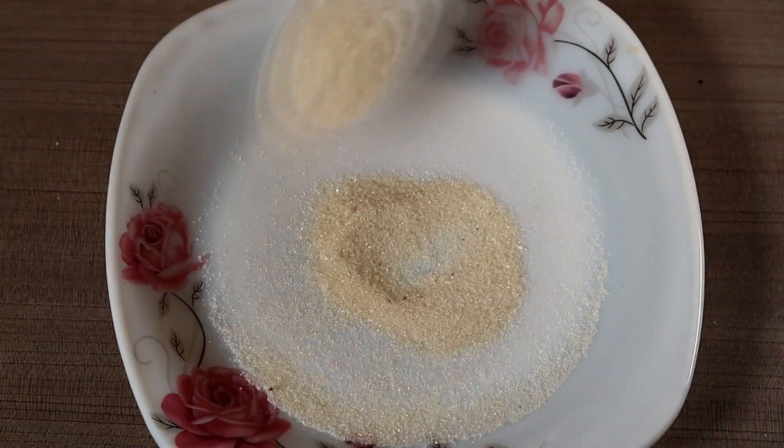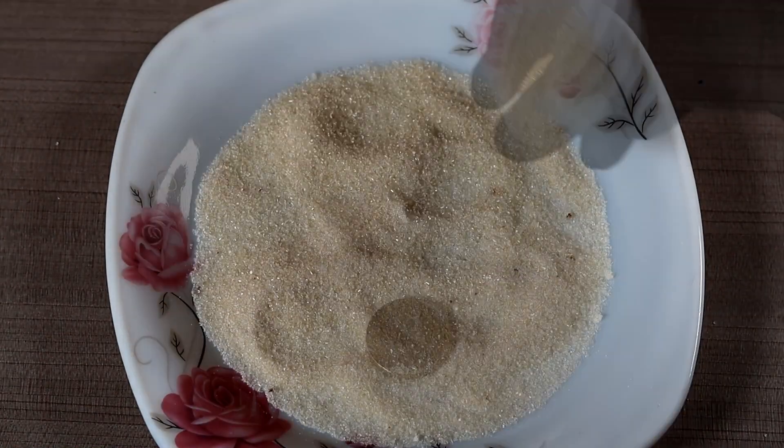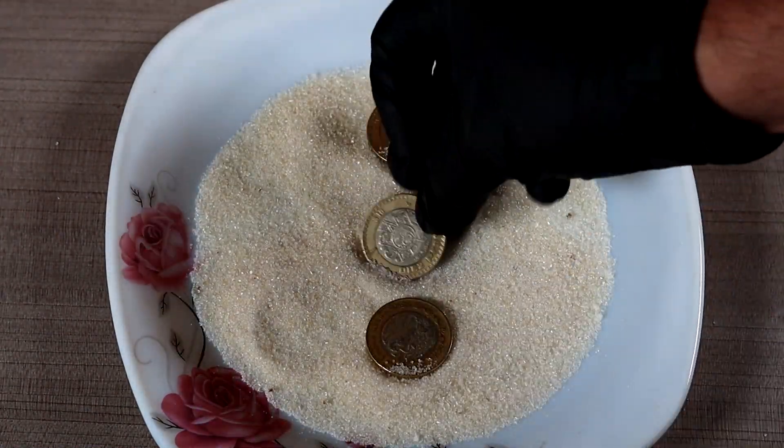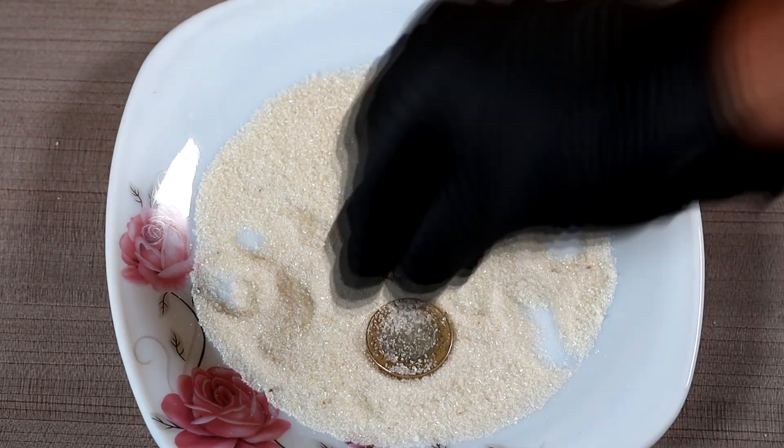For the next one, you just need to fill a plate with sugar. On top, place three coins like we said earlier. Cover the coins with the sugar.